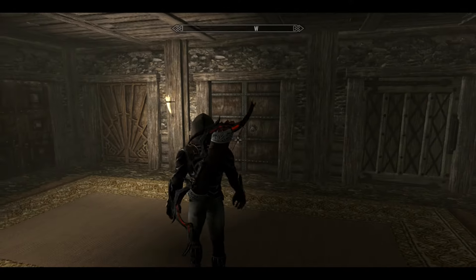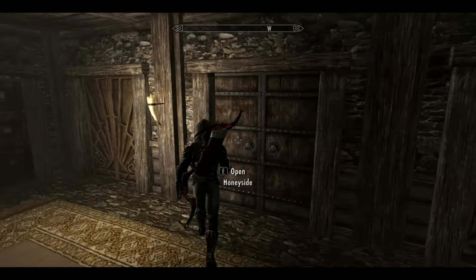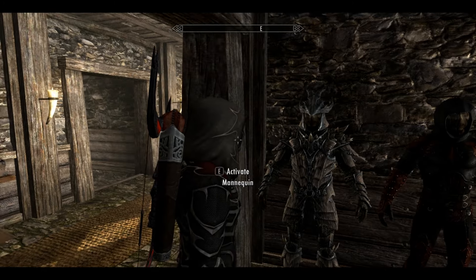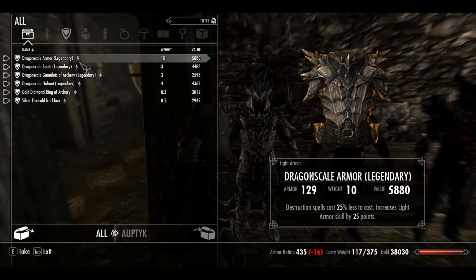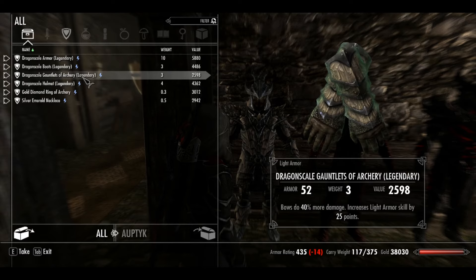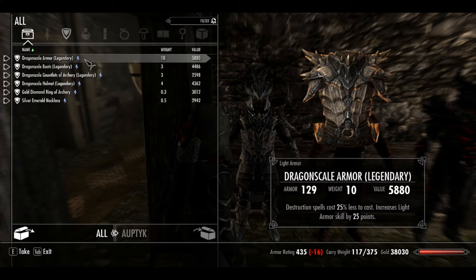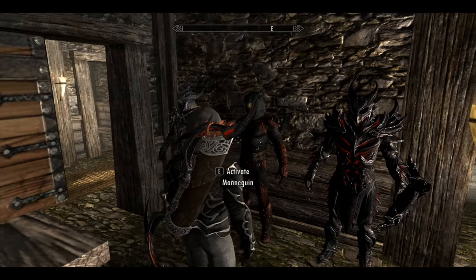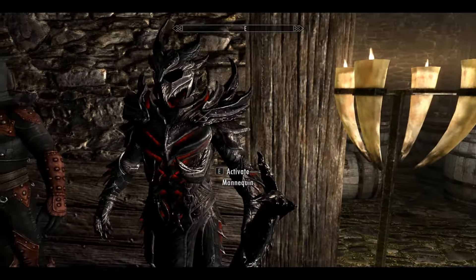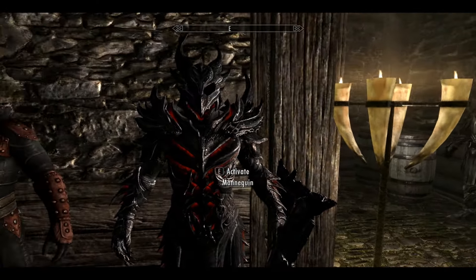These doors here take me to all my other houses that I own, so I can access my basement from any house. This is my first set of dragon armor. It has multiple things on it — destruction spells cost 25% less, one-handed stuff, bows. Wearing all this basically makes my destruction magic cost me nothing. This was my stealth gear before I put on what I've got on.